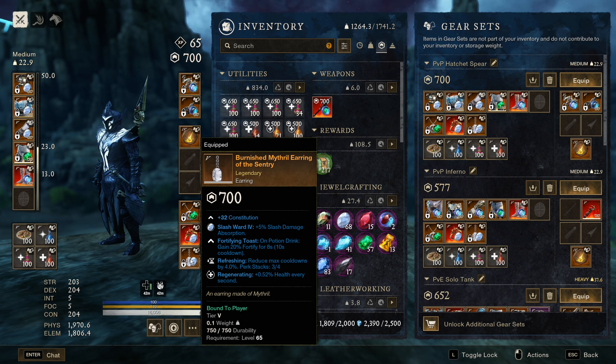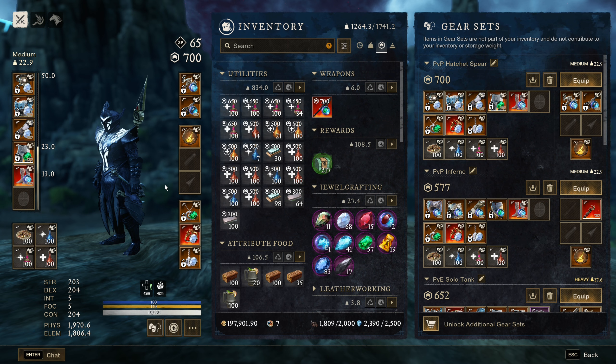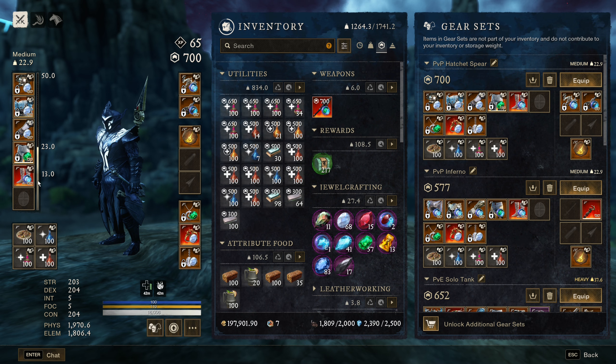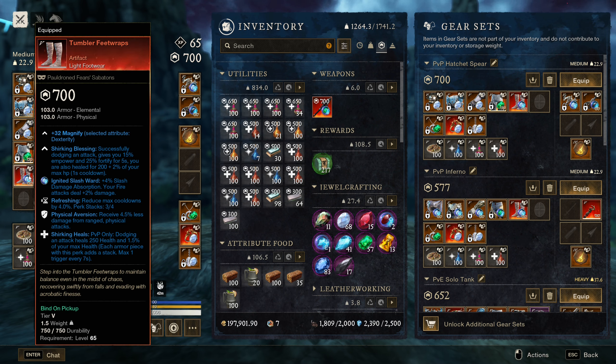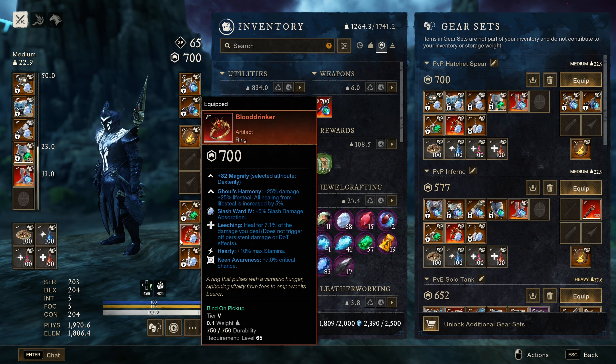For the earring we got another one of our refreshing stacks. Regenerating is just nice to have a little bit of extra healing, and Fortifying Toast — you can go Empowering Toast but this is just way stronger. It's almost 100% uptime as long as you're still drinking potions. Between Fortifying Toast, the 25% fortification from Tumbler's Feet Wraps, and the 54% fortification from Fortifying Perforate, you can be tankier than a heavy player and still do more damage than them, with more self-sustain from Blooddrinker and Shrieking Heals.